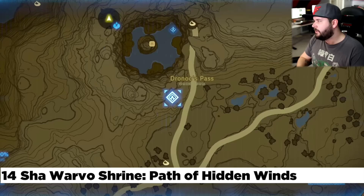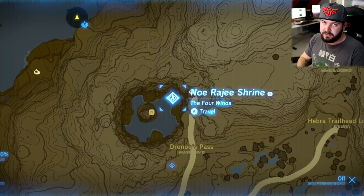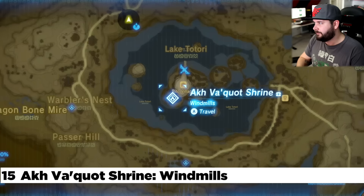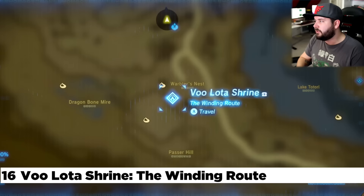Making our way back down to the flight range — directly below it is the Shah Warvo Shrine, right out in the open, you probably already did this one. At the flight range itself is the No Raji Shrine, a DLC 2 shrine that requires you to shoot a whole bunch of targets real fast. From Rito Village, there's the one inside of town — the Ak Vokot Shrine. Directly to the west of that is Warbler's Nest, the Vuloda Shrine, done after finishing Revali's quest line.